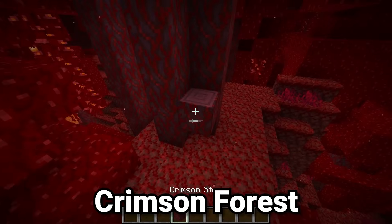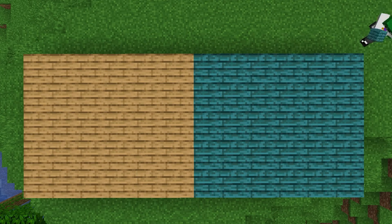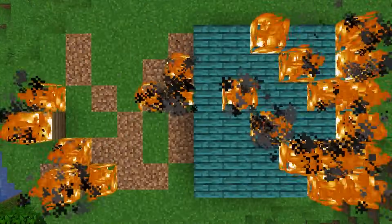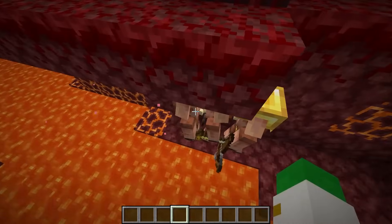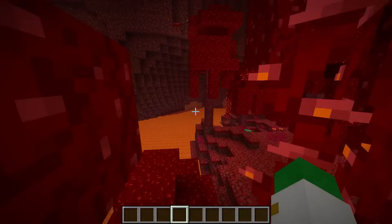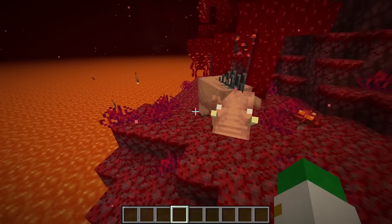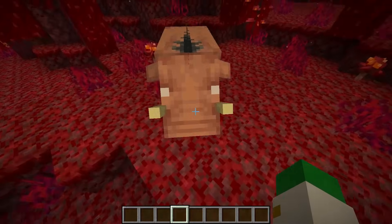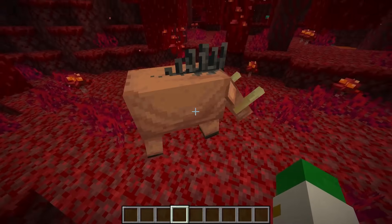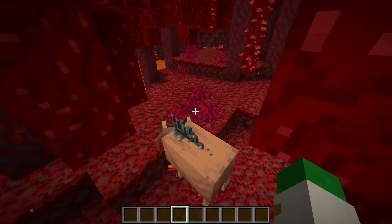The crimson forest has the amazing benefit of the crimson stem block — a red nether wood where every variety, including planks and logs, is completely fireproof, so you have no need to worry about building with it in the nether or overworld near lava or fire. The crimson forest also tends to have the most piglins of any biome, which is quite useful for trading. Hoglins also spawn here — a rather dangerous large nether pig. If you kill them you get pork chops, which is one of the only reliable food sources in the entire nether. Be aware though, this is a very dangerous mob and you should avoid them unless you have good armor.